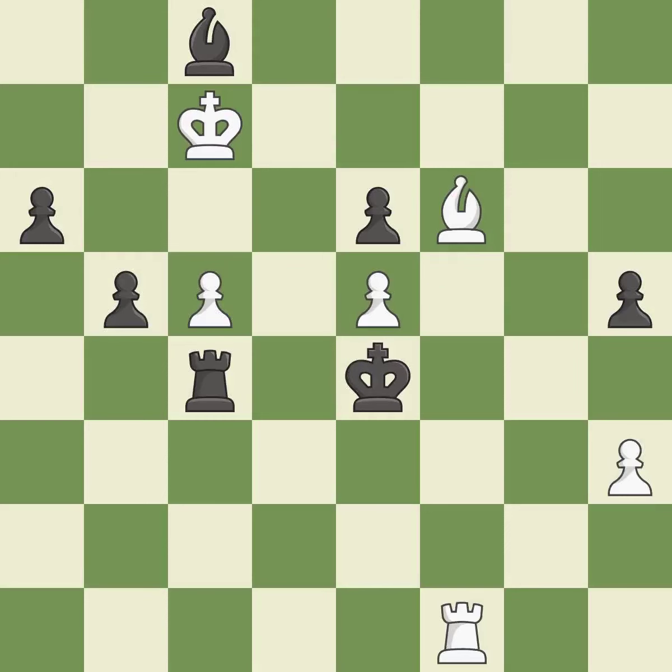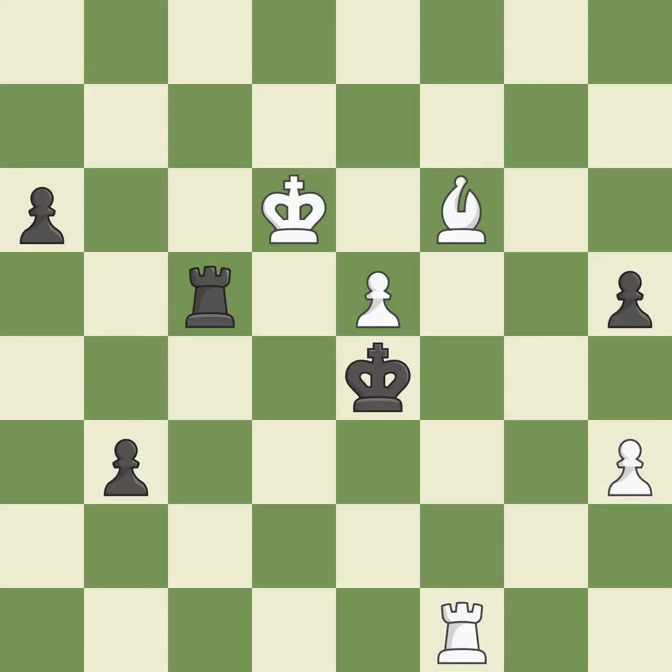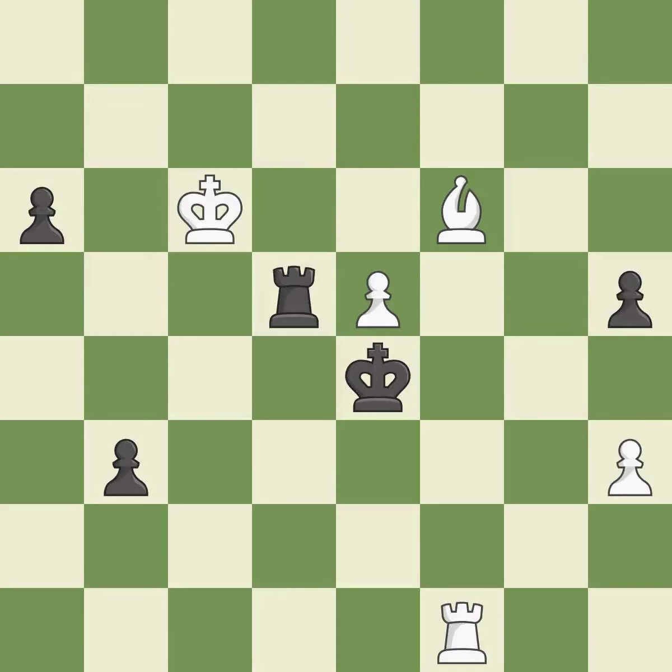This steps away from the checking rook — it is best. That bishop was free for the taking — it is best. This evades the check from the rook — it is best. This pushes a passed pawn — it is excellent. That pawn was free for the taking — it is best. This pushes a passed pawn and threatens to use a rook to support it — it is excellent. Very precise — it is best. This moves the rook to safety — it is best. This steps away from the checking rook — it is best.